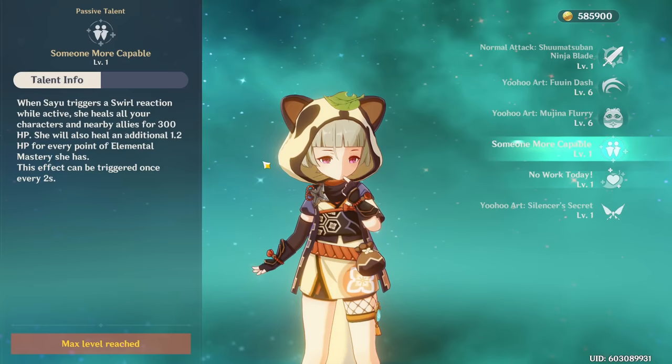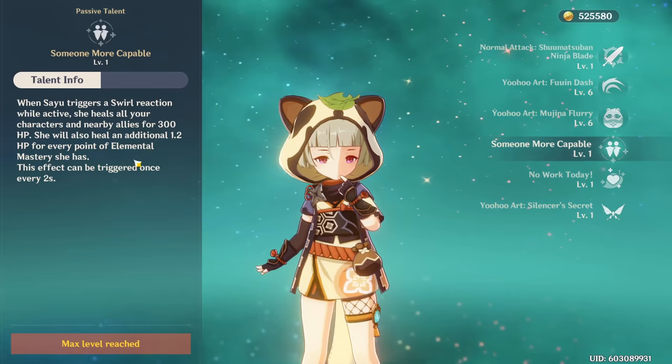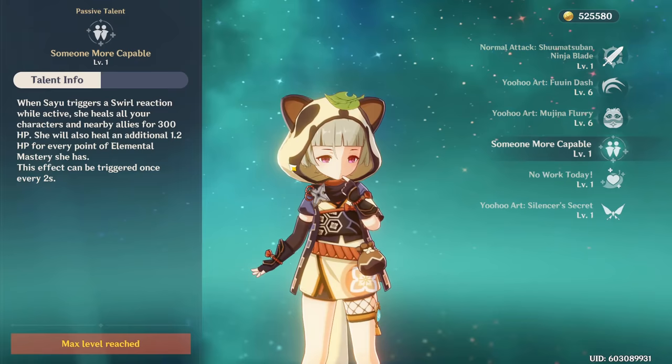You also heal based off your elemental mastery with a passive Sayu has that heals you every time you swirl. Because of that, there are a few ways to build her - elemental mastery not only buffs your swirl, but also heals you, so it's oftentimes a good thing to stack. Every time Sayu triggers a swirl, she'll heal your characters by 300 HP and another 1.2 HP for every elemental mastery she has, which can definitely add up when you start having hundreds of elemental mastery. If you have Sayu's Constellation 6, you will also heal additionally with elemental mastery, but we'll talk about that in another section.